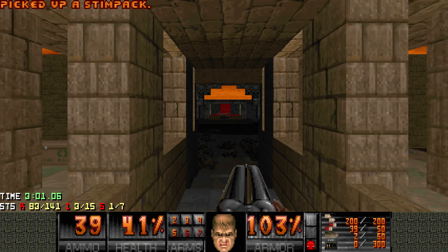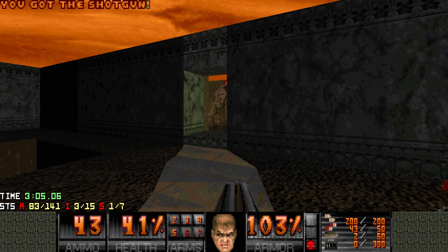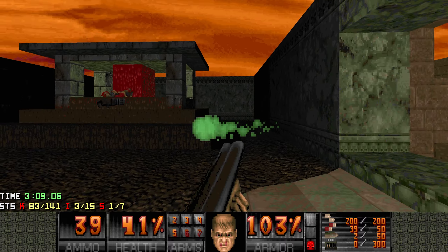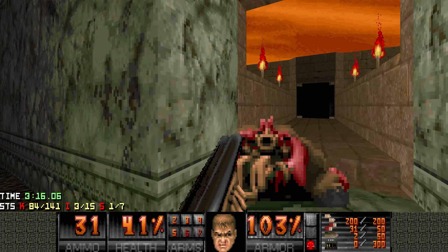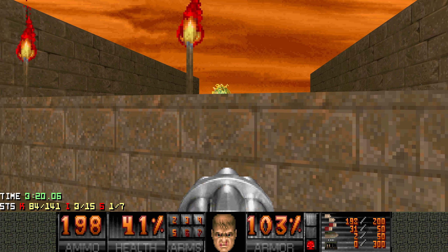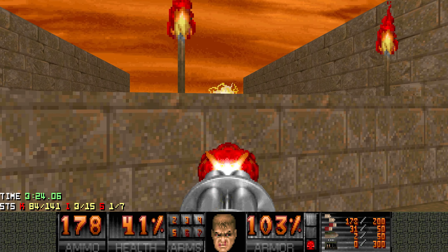And now for some secrets. In this room there are three secrets in a row, basically. First, let's kill the baron so he doesn't snipe us. And there's also an arachnotron here, which we will get to in one of the secrets. But you can kill him like this if you'd want to.